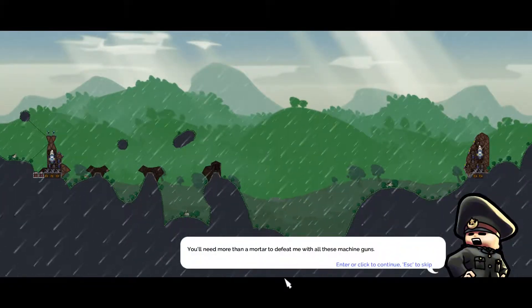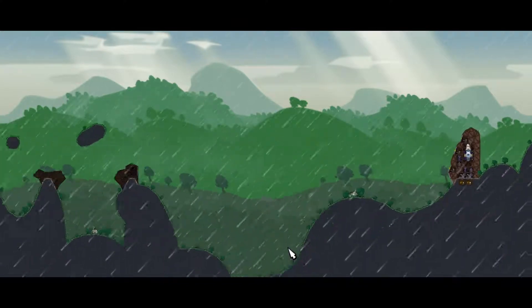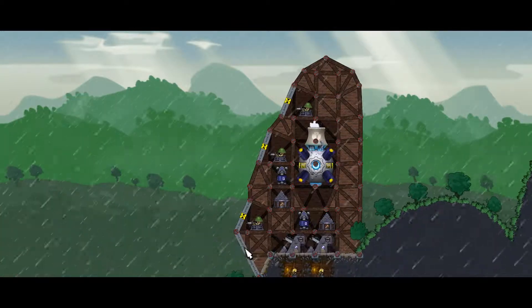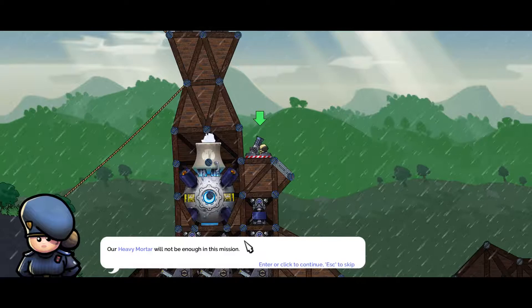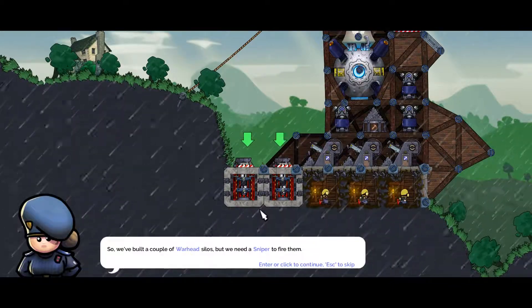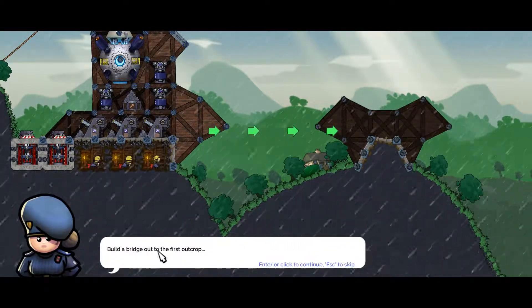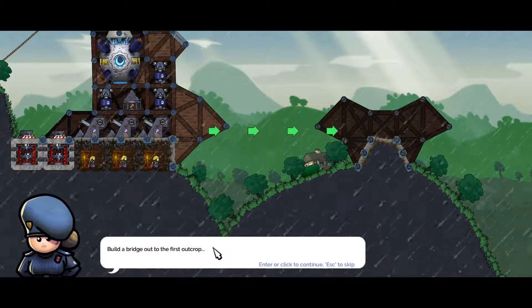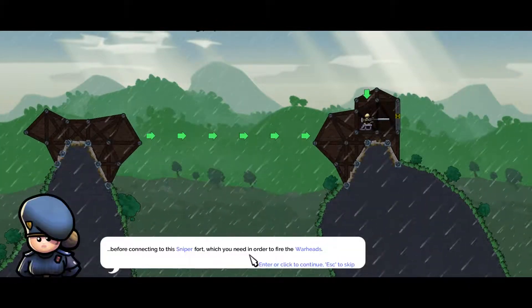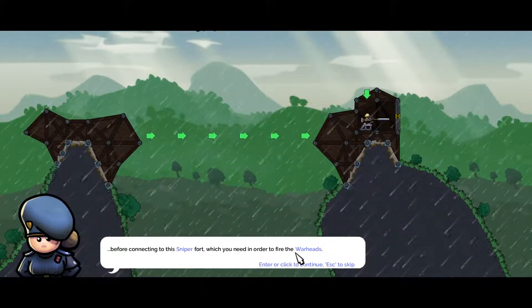You'll need more than a mortar to defeat me with all these machine guns — how about a couple of warheads? I've got plenty of machine guns — three machine guns. Defend this fort. Our heavy mortar will not be enough for this mission. We've got some warhead silos but we need a sniper to fire them. Build a bridge out to the first outcrop, then on to the second outcrop before connecting to the sniper fort — which you need in order to fire the warheads.